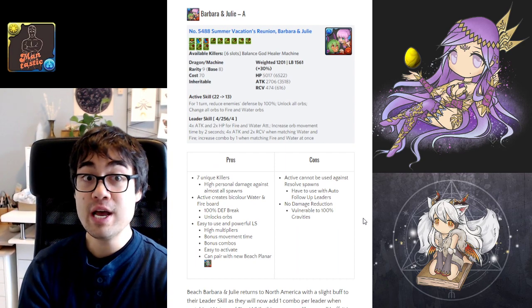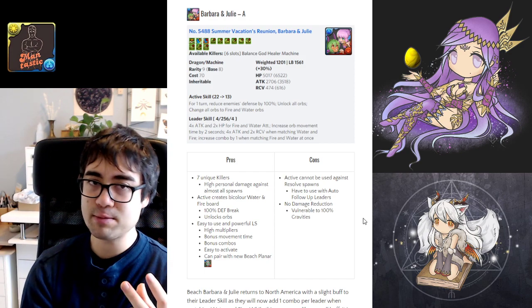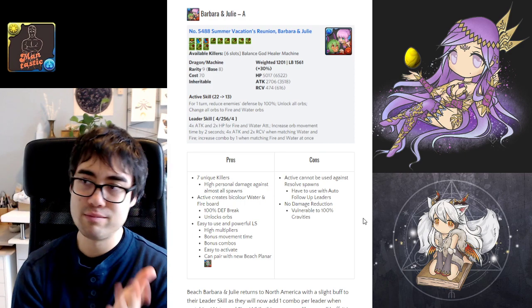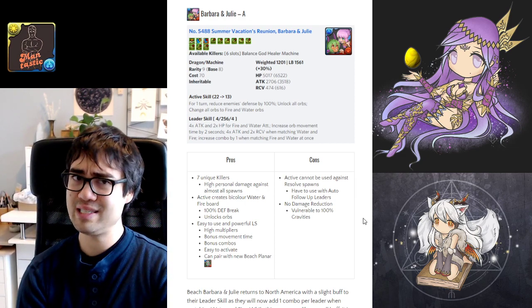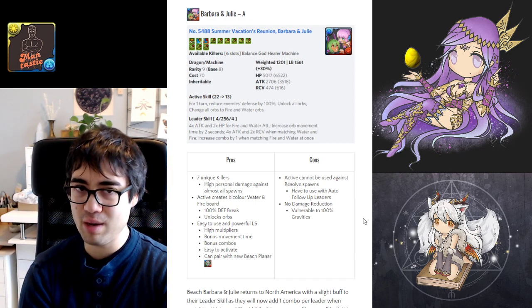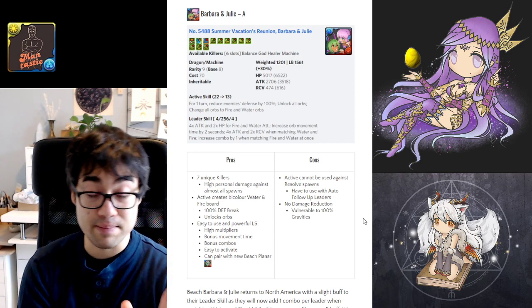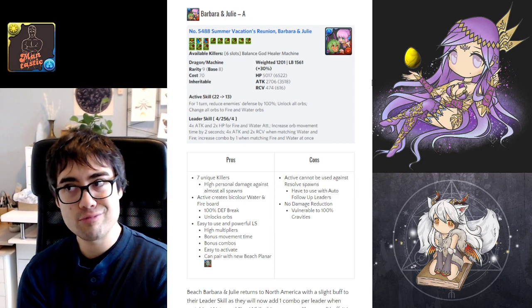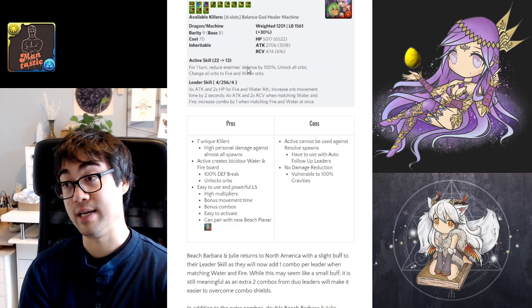Next is Beach Barbara and Julie, who comes with 7 unique killer awakenings, each providing 3x personal damage against the opposing spawn. The key is lining up spawns with multiple typings, because her personal damage jumps exponentially — three matching typings gives 27x personal damage without requiring any combos. She can use God, Machine, or Balance type killers, which have proven quite helpful lately. Her active skill creates a full board of fire and water orbs along with 100% defense break.